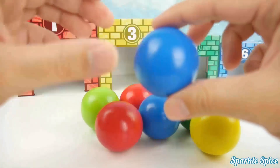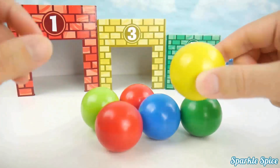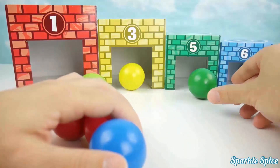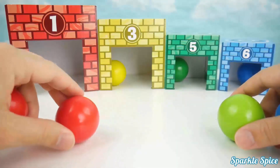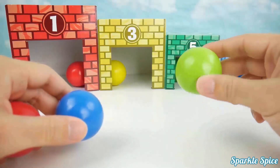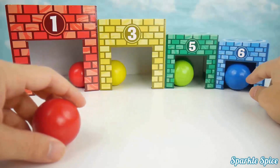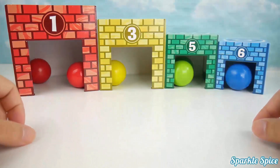Which house does this one go into? Over here — the blue. And which house does this one go in? It's this one — the yellow. And where does this one go? In this one — the green. Which house does this belong in? That one — the red. Which house does this one go into? The green. Which house does this belong in? It's the blue house. And where does this belong? In the red house.